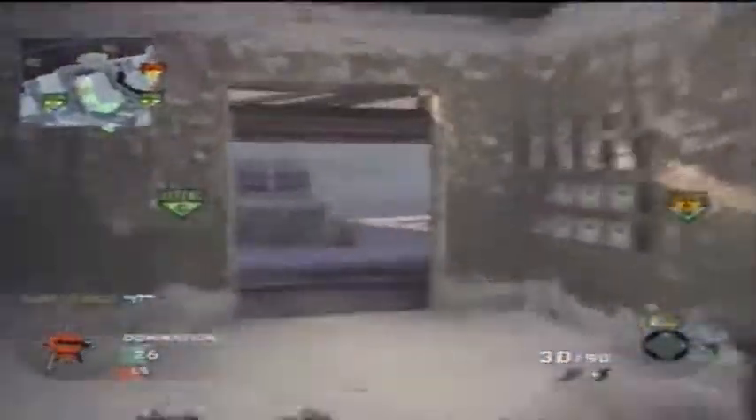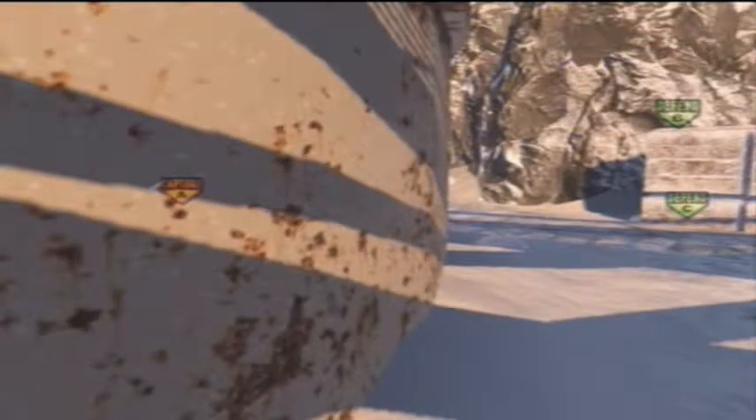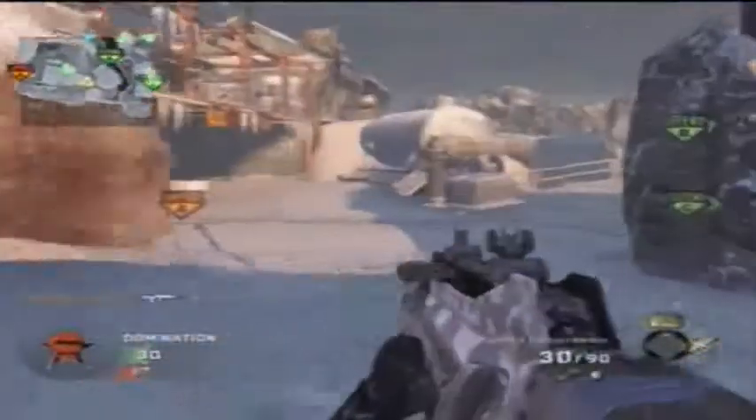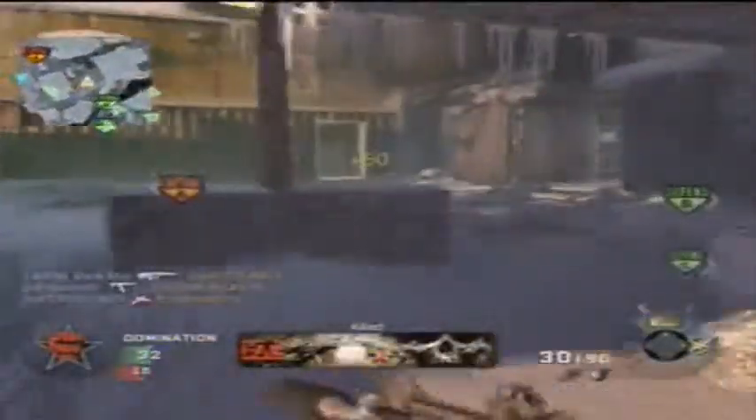Sleight of Hand Pro and Marathon Pro for ultimate rushing — Sleight of Hand because you've got to be fast in close quarters, up-close engagements, quicker than the enemy. I'm also running Claymores. I end up going 31 and 4, which is beast, top of the game — three caps, no defense, because I didn't really need to defend.